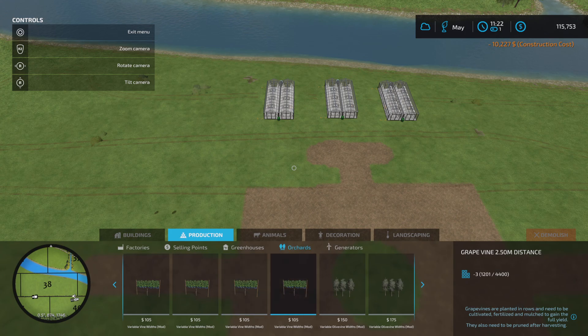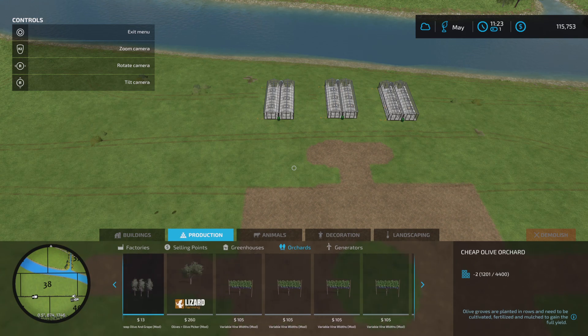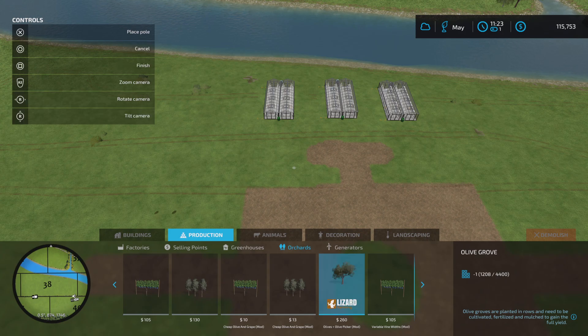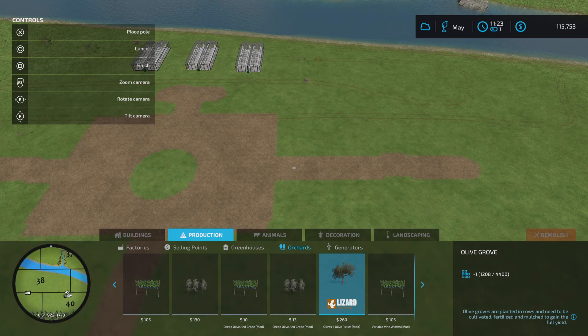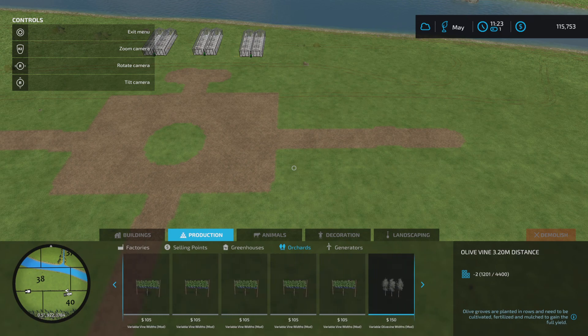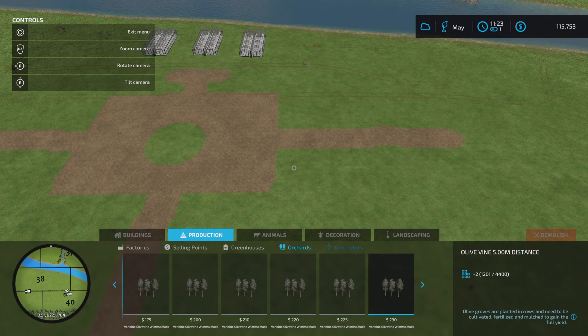Orchards - these are the ones I was looking at. Variable width ones. These are your normal ones, but then you get these other ones - olives with olive picker. I like that idea - you can actually put down the trees and there's a picker that can do it. I don't know how to use these yet, and I don't want to really have these down here anyway. I've got another idea for those.